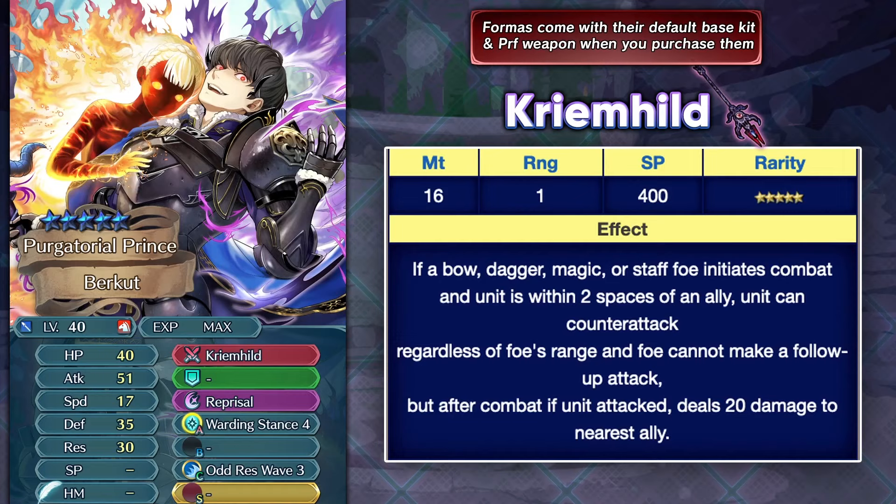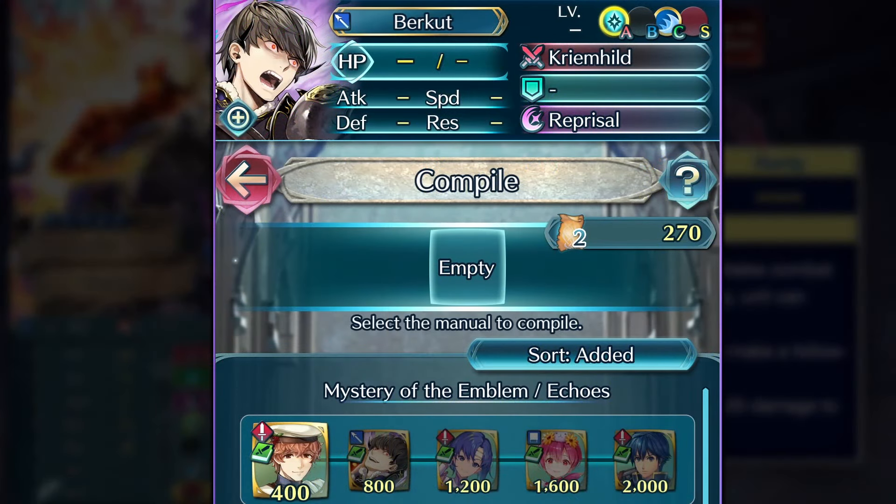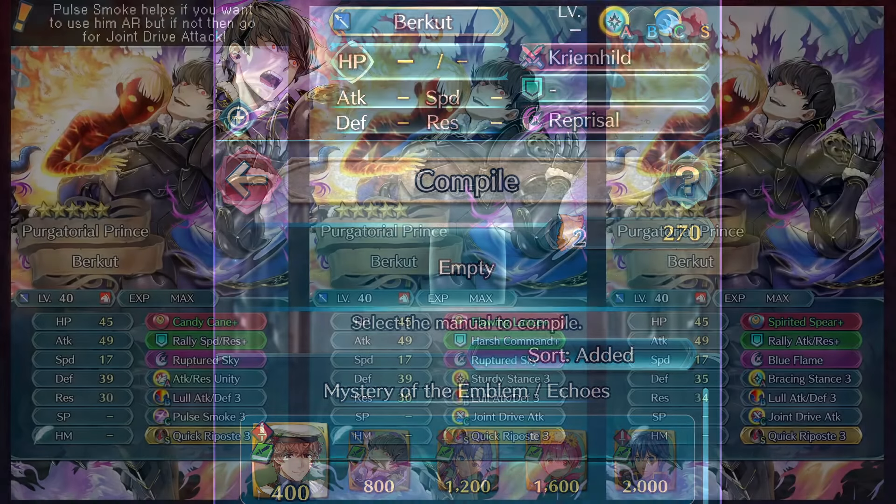So he's not really worth it going with your free Forma soul obviously as a one-off copy — someone like Duessel is obviously gonna be giving you much much more value. However, if you're a Berkut fan, then this is a really good chance to get some really premium skills on him. It's also worth noting that you can get an extra merge on your Forma unit by utilizing the Divine Codes Part 2 section, where you can get Fallen Berkut for just 1200 codes, and that is definitely worth it if you are a big Berkut fan.